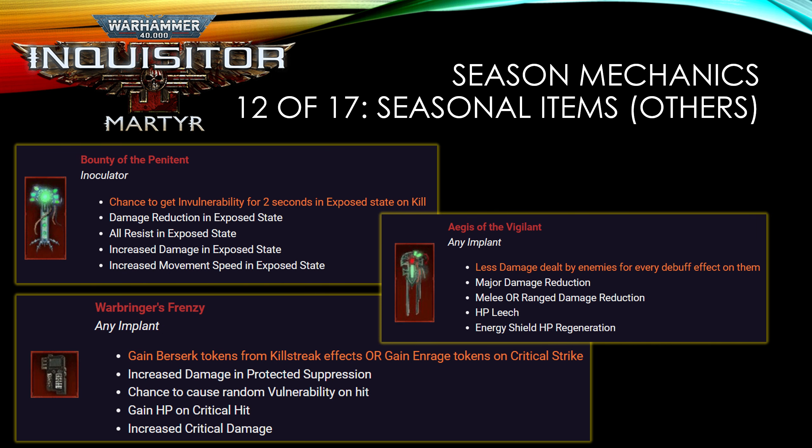The remaining seasonal items cover other slots. I'm not very excited about the Bounty of Pentagon unless you're an assassin using it as a belt item. Aegis of Vigilance is alright — nothing exceptional. The Warbringer's Frenzy is kind of interesting though — it helps you gain Berserk and Enrage tokens, which can be useful if you don't have the items to support that naturally.